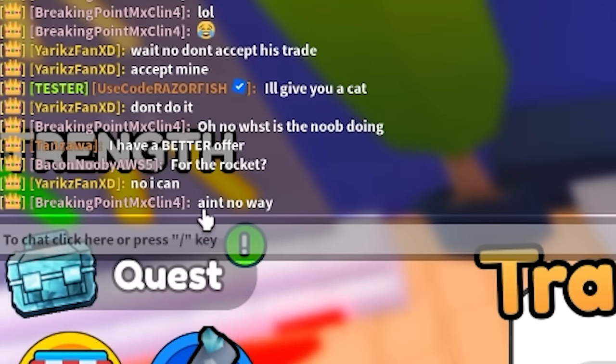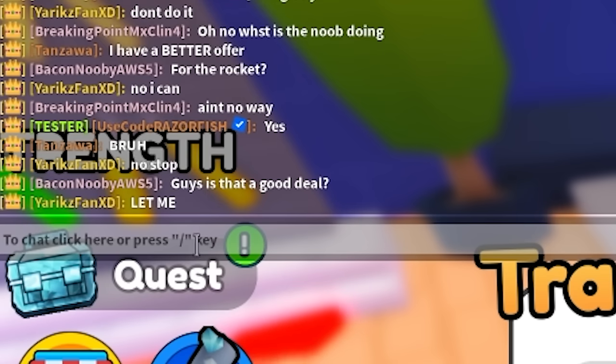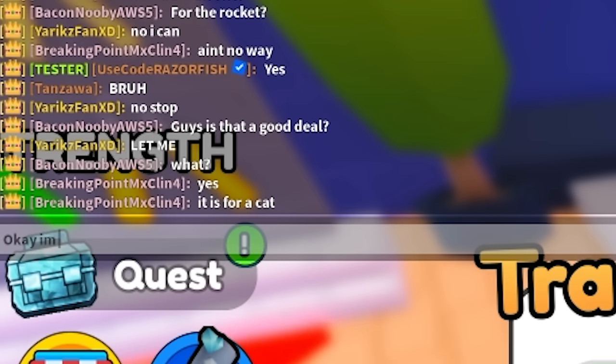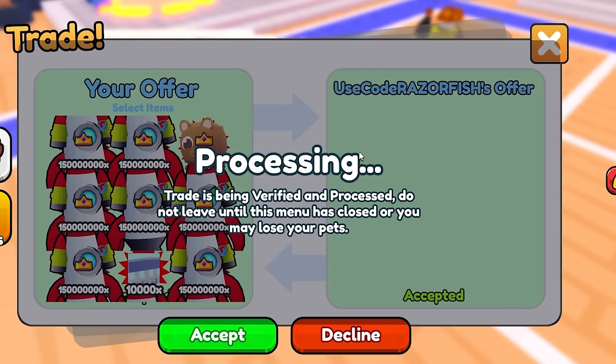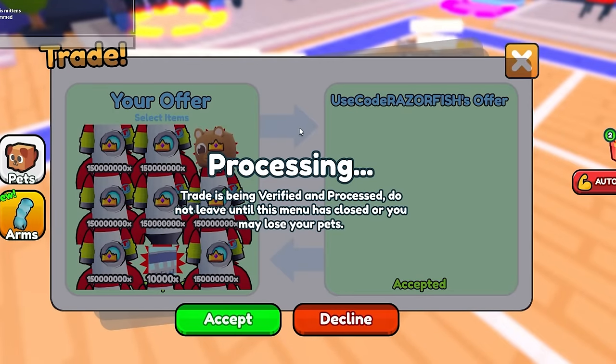They're saying 'ain't no way.' I'm gonna ask them — is that a good deal? They said no, but one guy said yes. I'm accepting. I'll get my main account to accept too so they see one of my pets is actually gone from my team. There we go — I took the cat pet. My main account just said W.